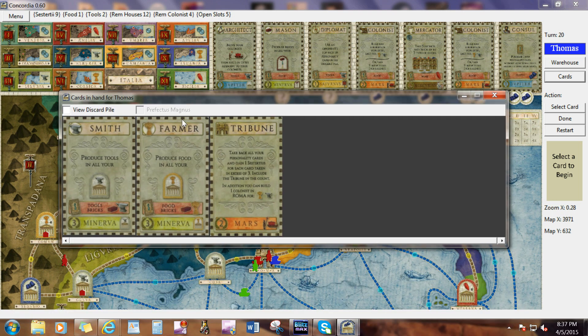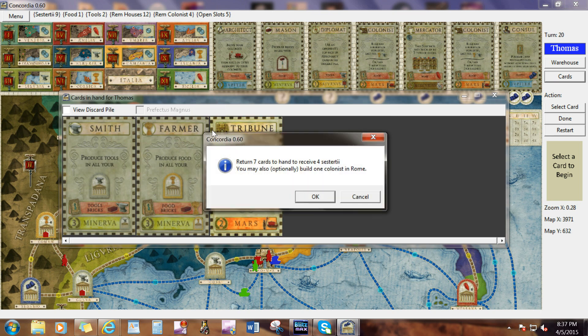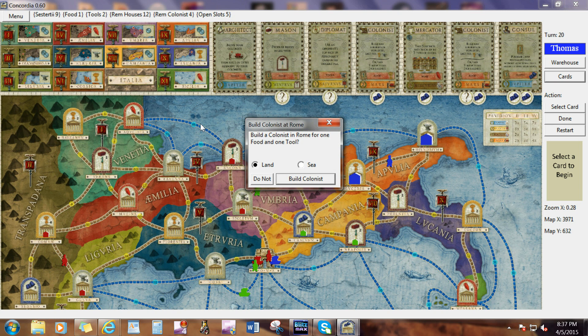One of each isn't really worth it — I'm going to go ahead and Tribune. I have the goods and I could build a colonist. It's telling me I could click on one of these, or if I want to hold on to my goods I could click 'do not.' But I do want to build. I guess we'll go with a land colonist.